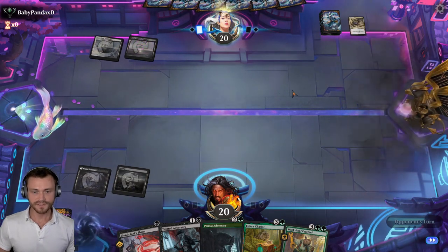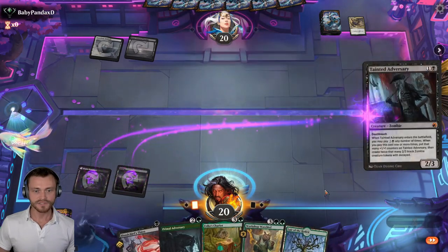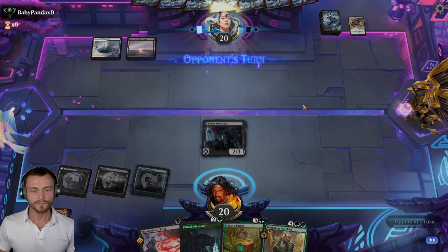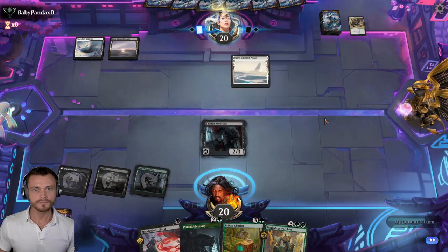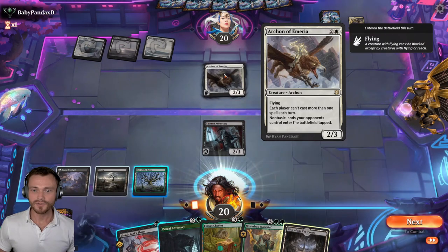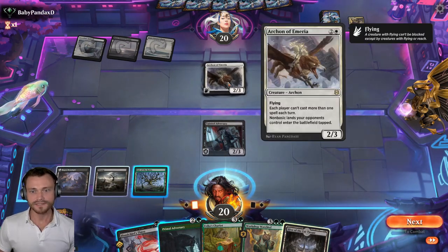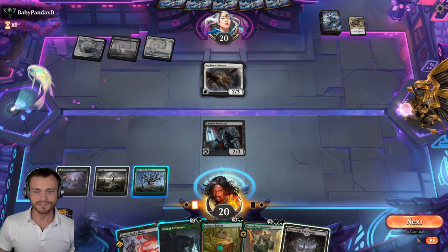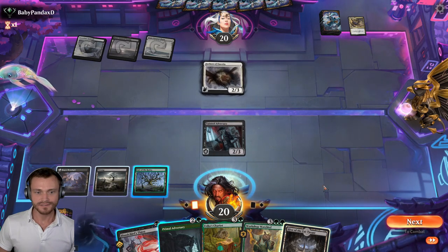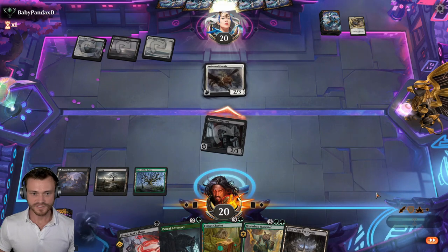Middle Ego's down, exiled. We hit a land — it is a tapped land, sadly. Archon of Emeria — not more than one spell each turn. That's fine by me. Are we trading with this guy? We can see if they want to take the trade. Otherwise, next turn we want a Chariot anyway. Let's try to clear out as much as possible for the Chariot.